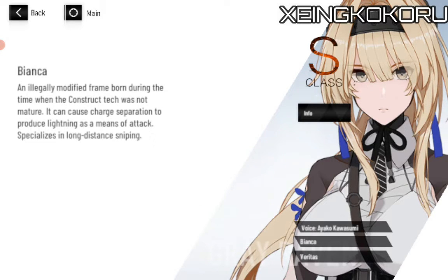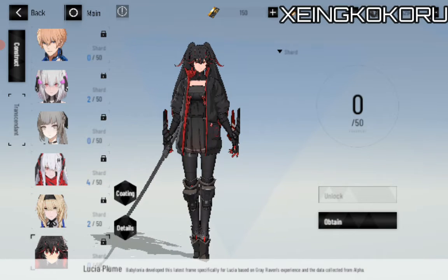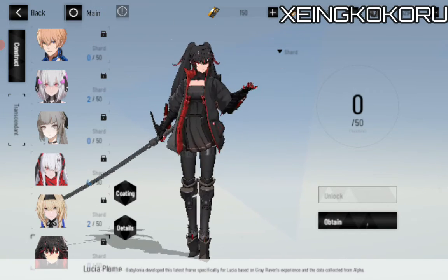It can cause charge separation to produce lightning as a means of attack, specialized in long-distance sniping. And the last but not foremost — this one is one of the powerful Lucia versions — the Plume. It is the first ice element Lucia, and I pretty much have her with me.